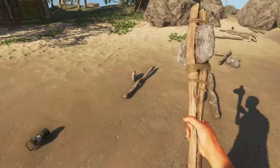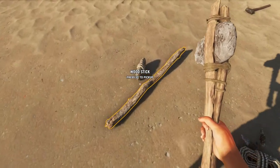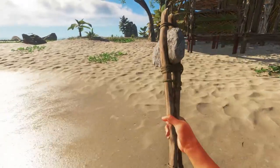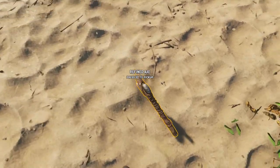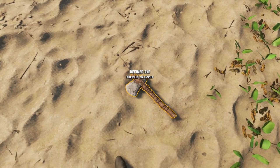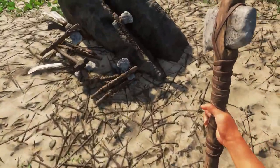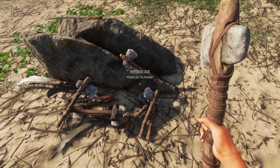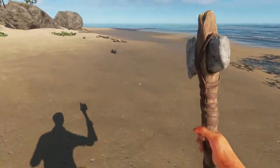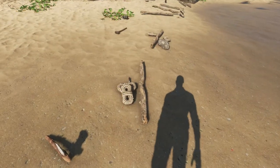Now this we can upgrade into the refined axe. For that we need one additional crude axe, one additional stick and one additional leashing. There we have it, the refined axe. And this is quite interesting - there is no metal hatchet anymore. All my metal hatchets have transferred into refined axes, which I guess means you can't find axes in containers anymore. We still have the machete, we still have the refined hammer as they call it now, but I guess this will change eventually.